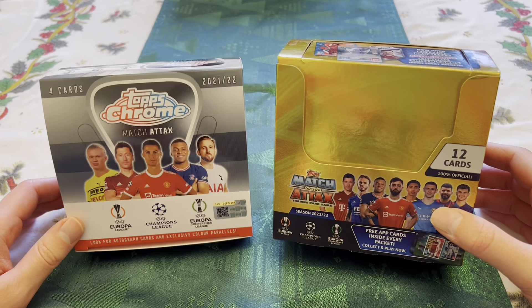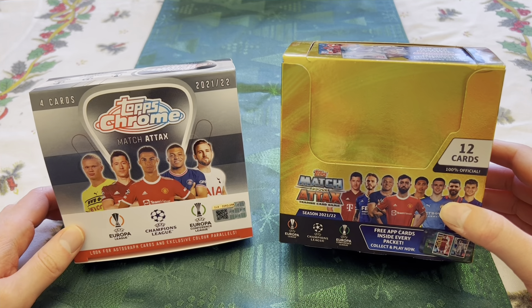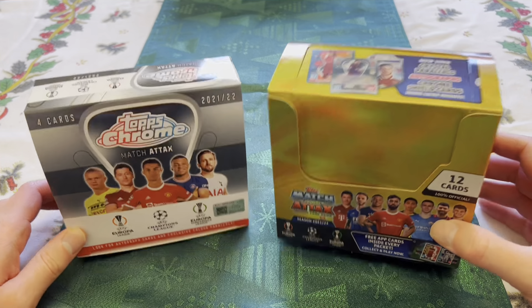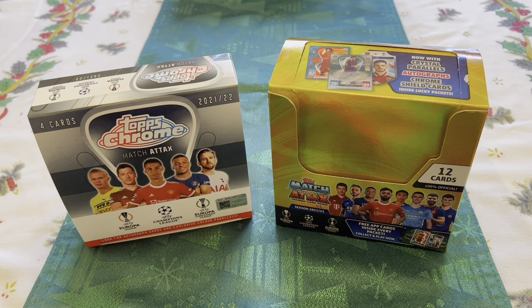So here we have it — on the right-hand side the gold box, which is the standard set of Match Attax cards, and on the left-hand side the grey box, which is the Chrome set. These are the two boxes available this year for the 2021–2022 season.